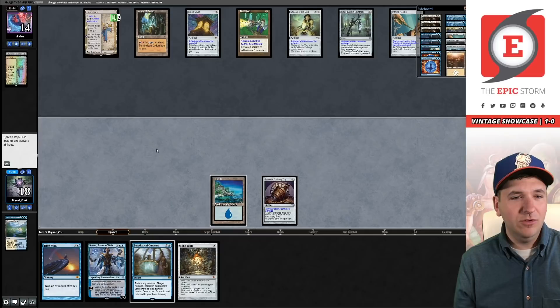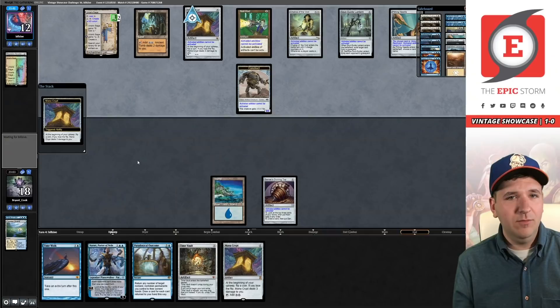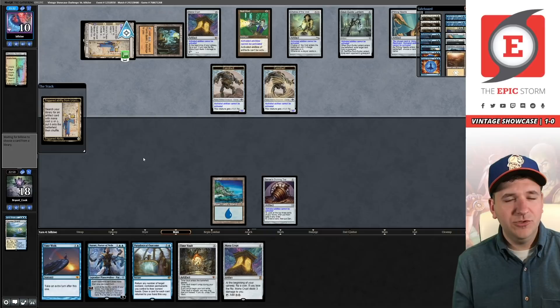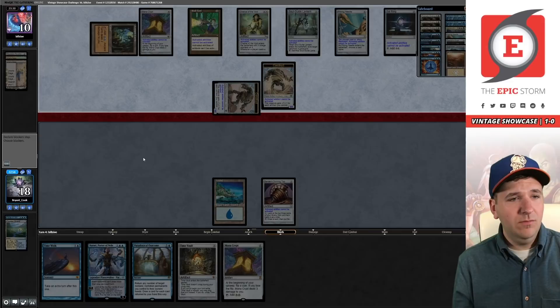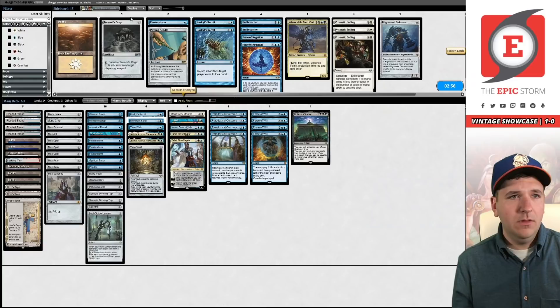That was like a draw for the opponent. The Mana Crypt and Tomb could do some damage. No lands here, so they're going to make a big dumb idiot and we're going to be dead pretty quickly. Even if they lost it, I don't know if we could race the Mana Crypt. Our outs are: draw a land, Time Walk, Hullbreacher. We're taking eight, go to ten. That did not go well — womp womp.